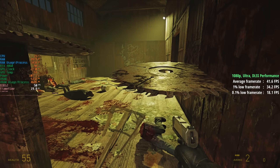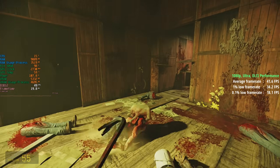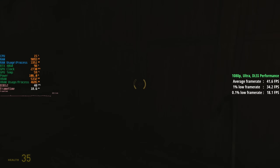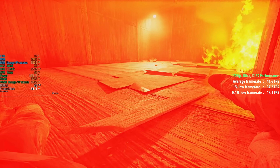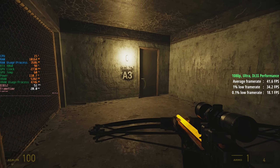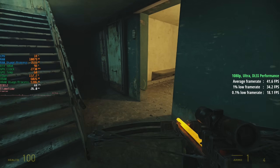Nearly blew myself up. I don't have any ammo — all I've got is a crowbar. I've switched to the Nova Prospect level here. This looks really good. I'm using the same settings: the Ultra ray tracing preset with DLSS set to performance mode. We didn't have to quite drop things to ultra performance — I think this is a sort of sweet spot. I think asking for a constant 60 FPS plus on this card is a bit too much.